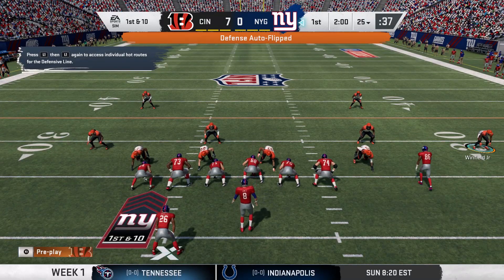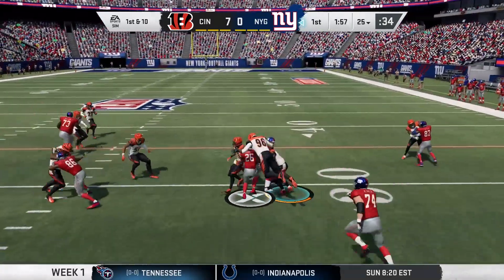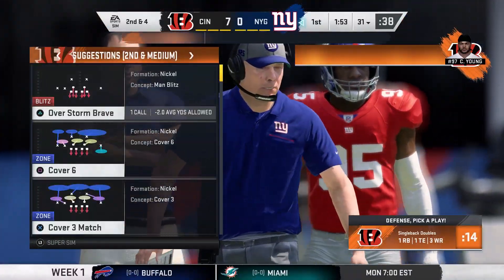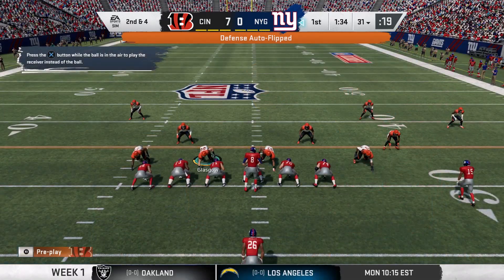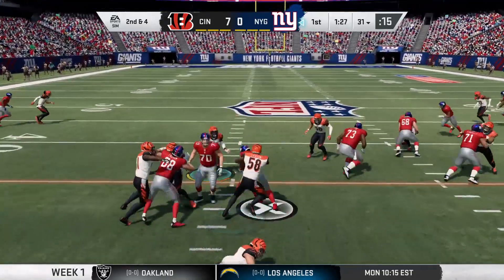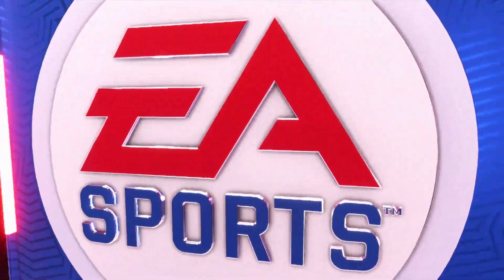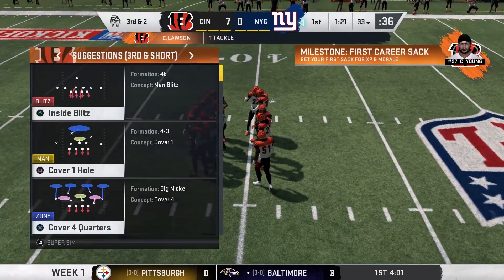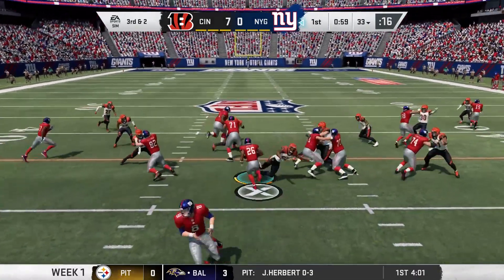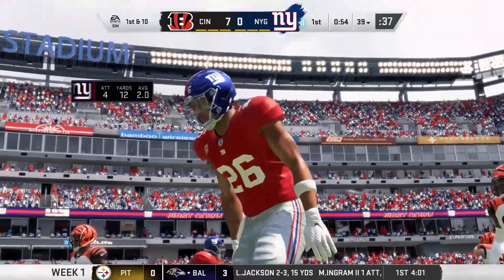Jones and the Giants now with a first and 10 at their 25-yard line. They'll start out on the ground with Saquon Barkley, dropped after a gain of about six. Well, it's time for them to be good teammates right here — possess the ball, get at least two first downs, give their defense a chance to settle down. Especially in the second half, when you've got a running back of this size, attrition does set in for a defense.